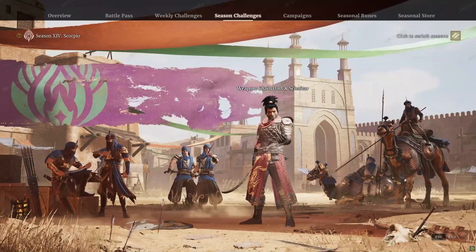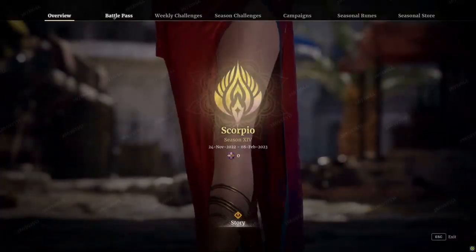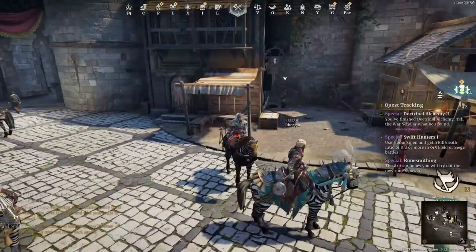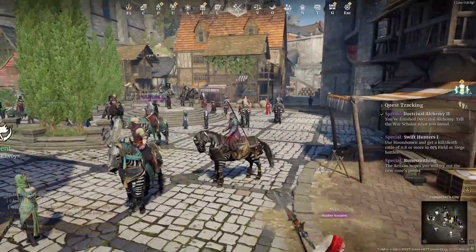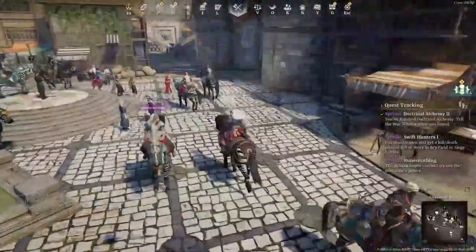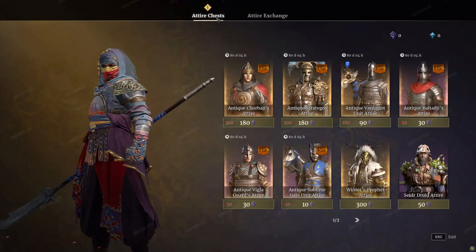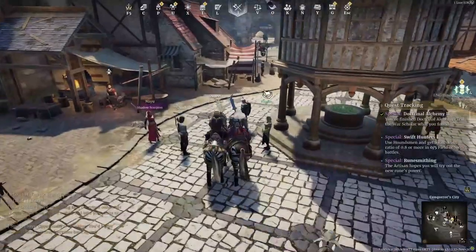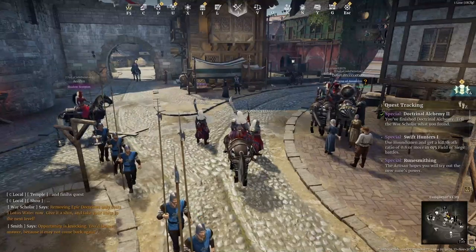Those are the three new units. I'll show the new weapon class as soon as we get it. We've covered the battle pass overview, weekly challenges, seasonal challenges, campaign, seasonal runes, and the seasonal store. We are apparently getting a rework on two maps as well. The UI looks a little tidier; Conqueror City has been changed up a bit. Everything else looks pretty much the same.